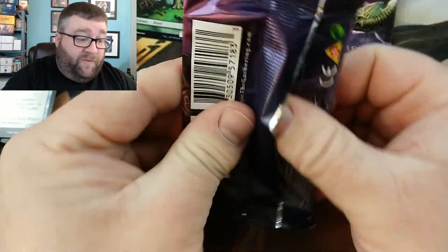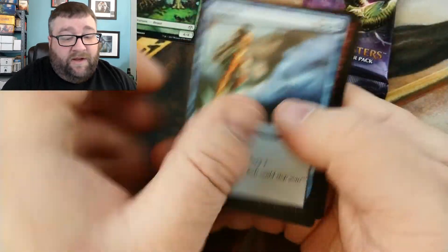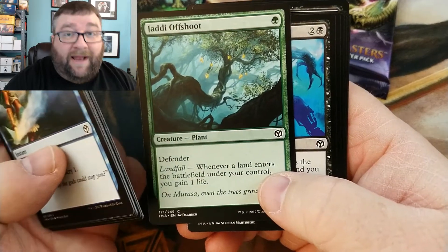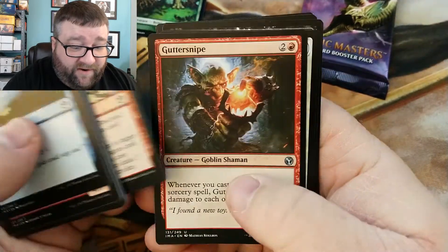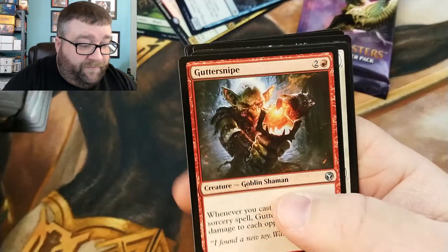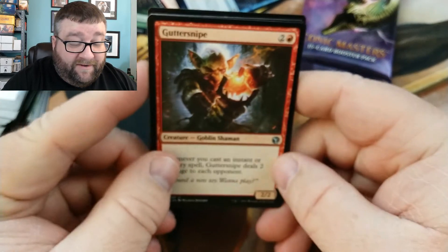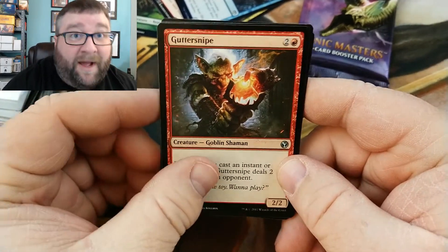A lot of stuff happening in Magic lately. We just had Magic 25 — Jatti Offshoot, not an expensive card at all but I loved it in standard. 25 years and all that jazz. We got a Guttersnipe — I love that new art. There's a lot of stuff where I prefer original art, but let me tell you, this Guttersnipe is spot on, Wizards — spot on.